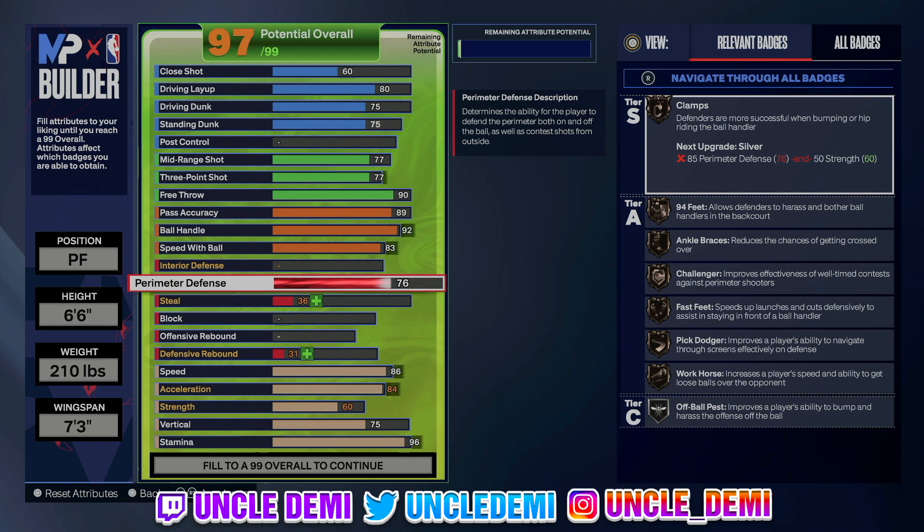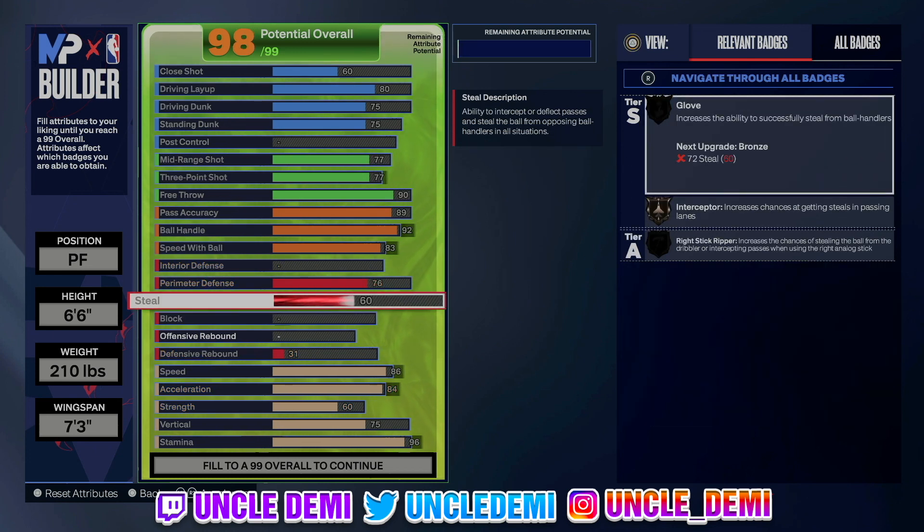We're going 76 on perimeter defense because we want to be able to stay in front of whoever we're guarding. That gives us bronze Clamps, 94 Feet, Anchor Braces, Challenger, Fast Feet, Pick Dodge, and Workhorse — all important badges. Your objective is to facilitate, but you still want to make sure you can at least stay in front of the offensive player you're guarding, whether that's the one, two, or three.